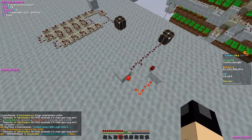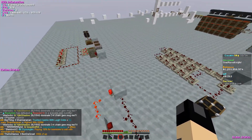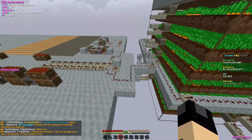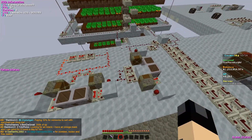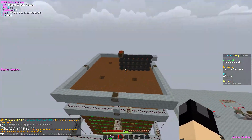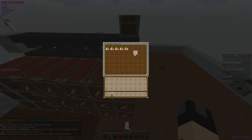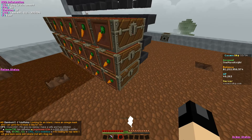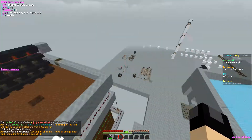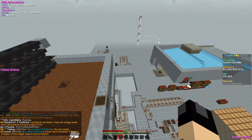I want to mess around with redstone and create something that makes money. So far the simple stuff is good enough, but the farm is making me around 332k per double chest of carrots — if I don't craft rabbit stew out of them — which is nowhere near what I need.